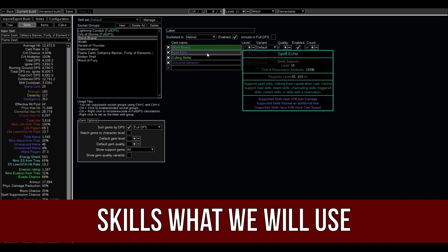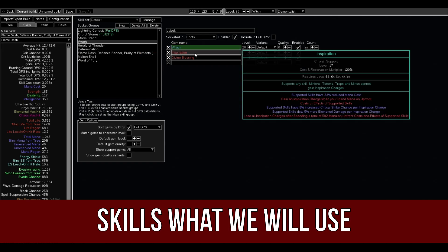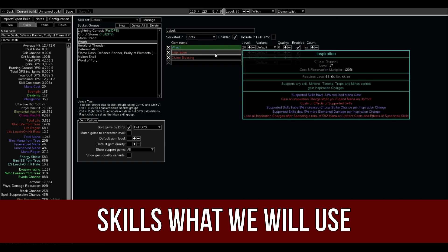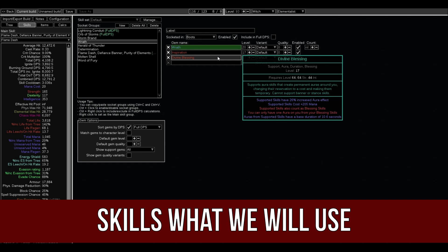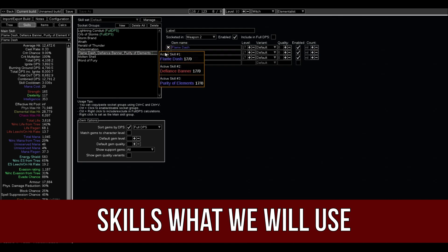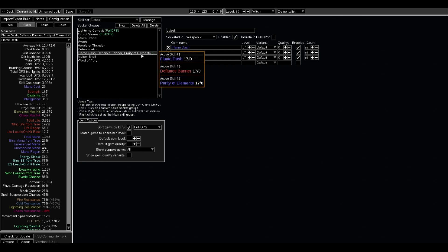Storm Brand with Spell Echo, Culling Strike, and Unbound Ailments. Wrath with Divine Blessing and Inspiration so we can use it all the time for our Energy Shield. From Auras: Herald of Thunder, Determination, Defiance Banner and Purity of Elements. Molten Shell on the left click button and Flame Dash for movement.